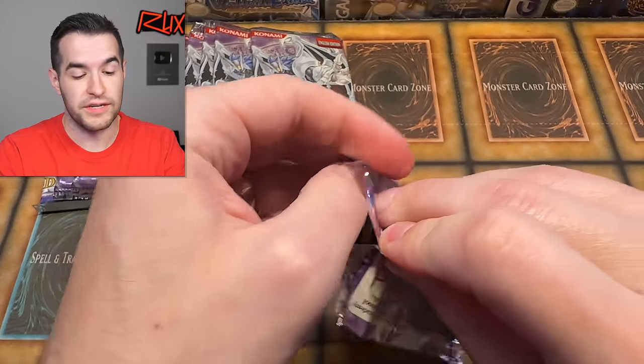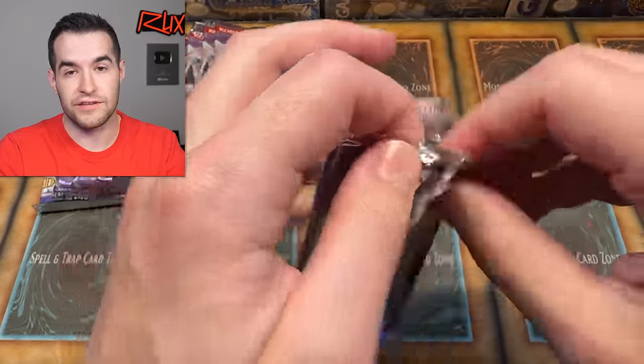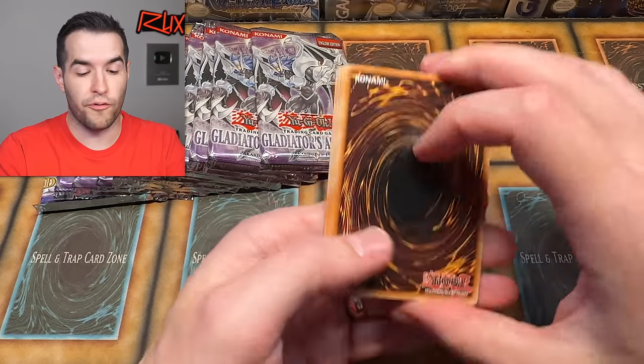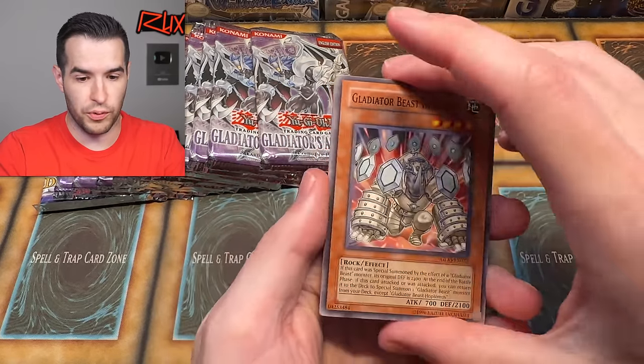This set has ulties, secrets, ghosts, and ultras obviously. So we are far from the very best pulls so far with just a super rare.